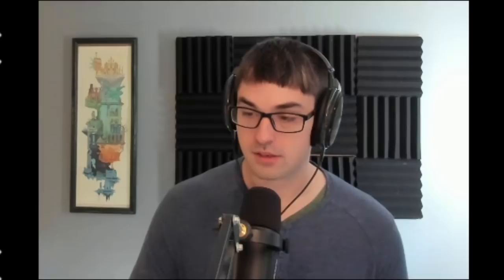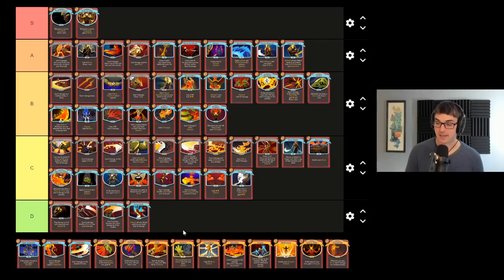Sever Soul is actually not that bad in its own effect. The problem with Sever Soul is that it's mostly outclassed by other cards in Ironclad. For 2 energy, 16 damage is just worse than most of the other things you can do with 2 energy on Ironclad — it's worse than Carnage, it's worse than playing Pommel Strike two times, it's worse than whatever your Heavy Blade does, it's worse than Blood for Blood, it's probably worse than Clothesline. And the other effect — exhaust all non-attack cards in your hand — there are a lot of better ways to do the same thing. Second Wind gets rid of all your non-attack cards and gives you block for each, which Sever Soul doesn't. Or in the rare pool, Fiend Fire will do damage for each card in your hand, which Sever Soul doesn't. Ultimately, Sever Soul is just an inefficient tool to do things that are better done by other cards.